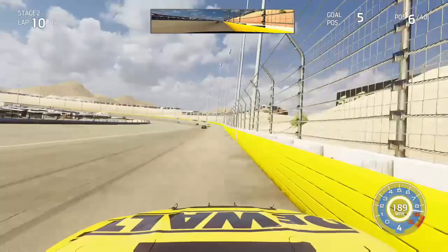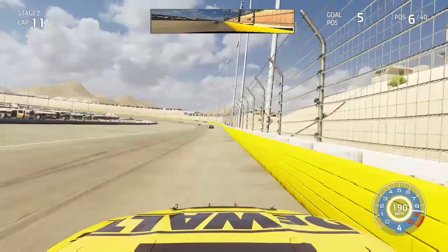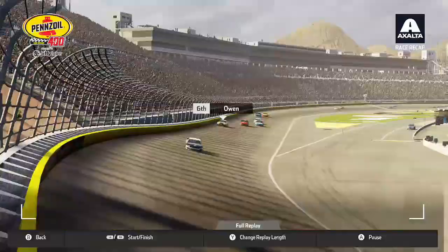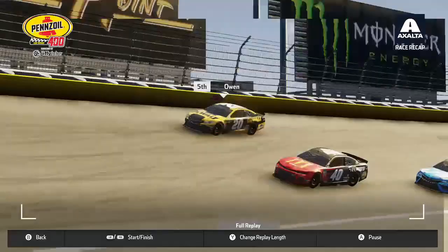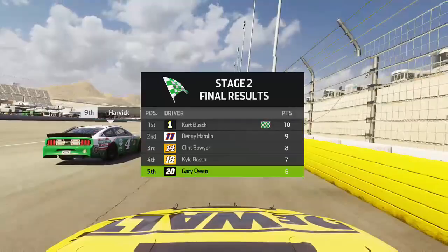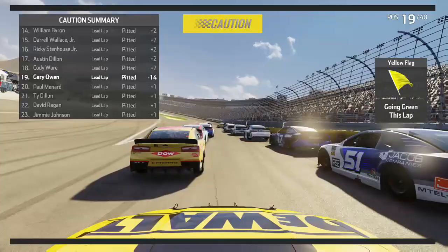By lap 11, still in 6th, Jamie McMurray behind me had been running me down, and Truex had gotten behind him as well. With Truex now in the top 10 as a rival, I'm certainly driving harder trying to stay away from him. With 2 laps to go in the stage, McMurray was even closer as we head down towards turn 1, when the 10 car goes spinning up ahead, down to the apron and into the inside wall, bringing out a caution that ends the stage early. Kurt Busch picks up yet another playoff point. Due to AI pit strategy, I fall back to 19th, but I know we can work our way forward in the final stage.